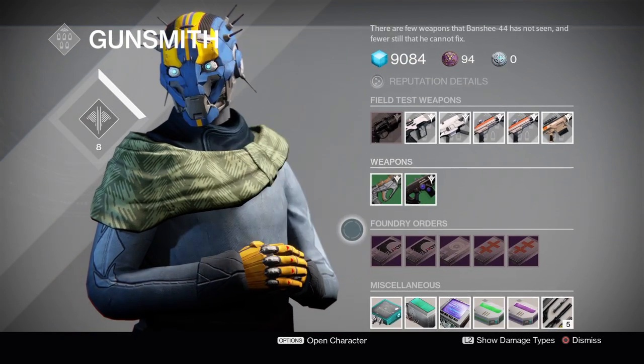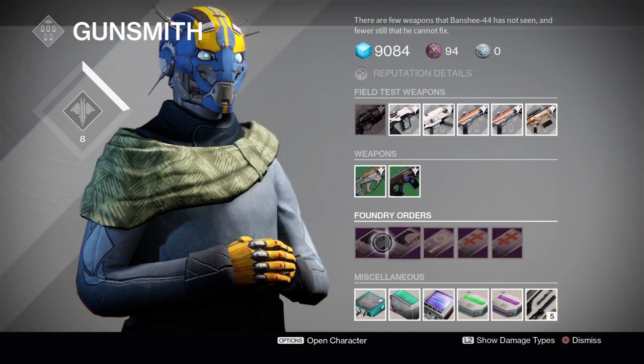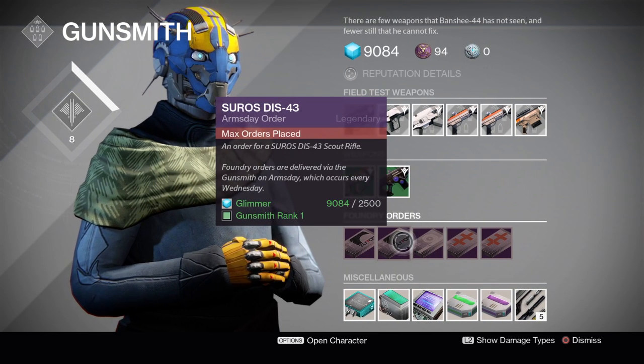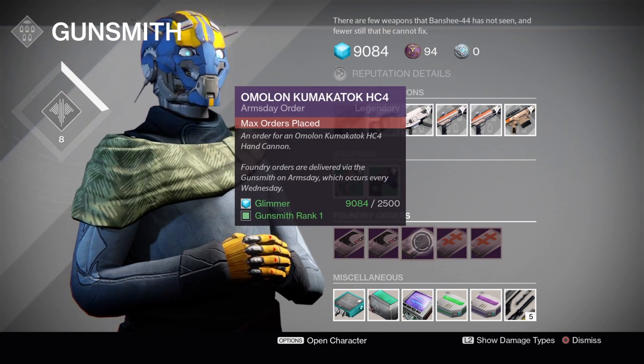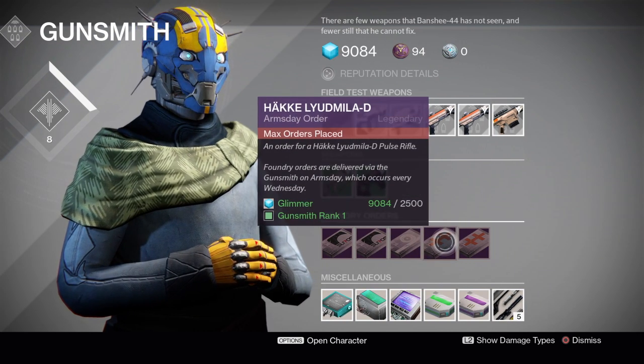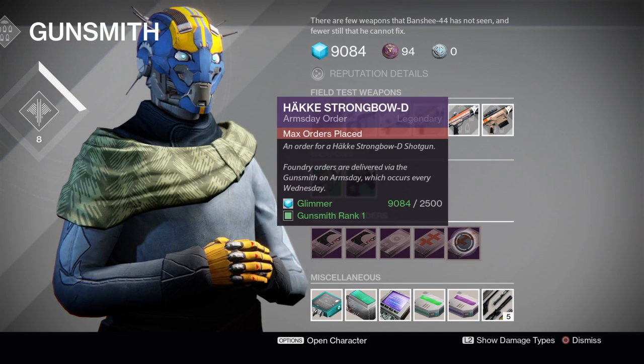Our Foundry Orders this week are: the Suros ARI-45 Auto Rifle, the Suros DIS-43 Scout Rifle, the Omolon Cube Maka Talk Hand Cannon, the Liudmila Pulse Rifle, and a Strongbow Shotgun.